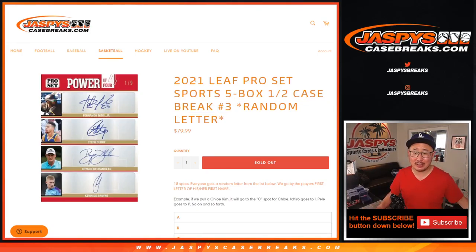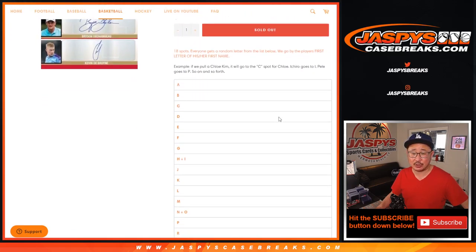Hi everyone, Joe for Jaspi's Casebreaks.com coming at you with 2021 Leaf Pro Set Sports. Five box random letter break number three. It's a half case break — second half is in the store.